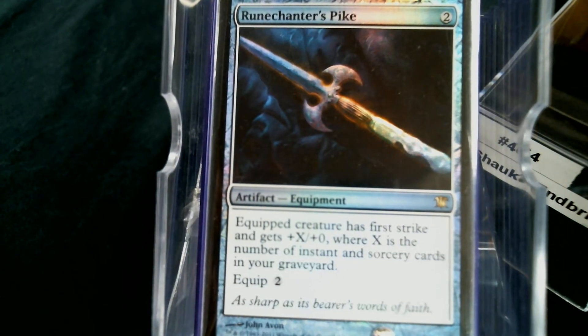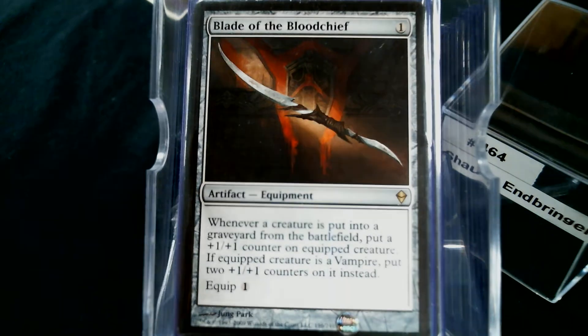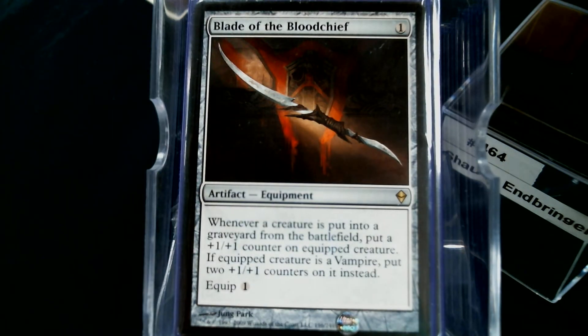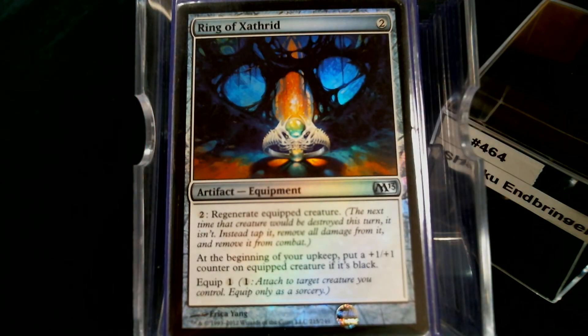Runechanter's Pike gives first strike and plus X where X is the number of instants and sorceries in your graveyard. We also have Blade of the Blood Chief — since Shaku is a vampire, anytime a creature is put into the graveyard from the battlefield she gets two plus one plus one counters, which is way better than Ring of Xathrid for counters, though we're playing that for the regeneration and incidental counters.